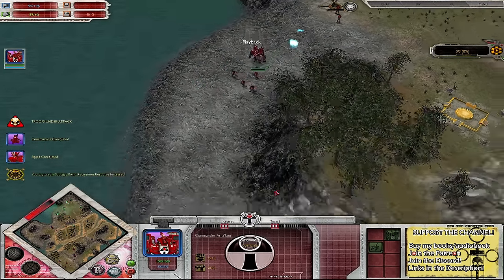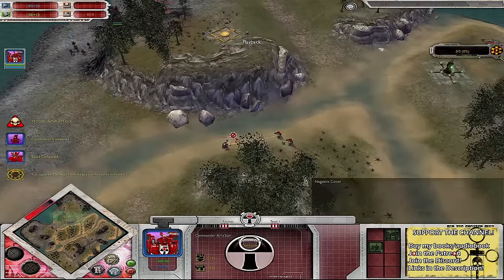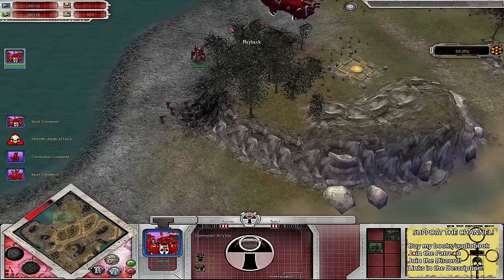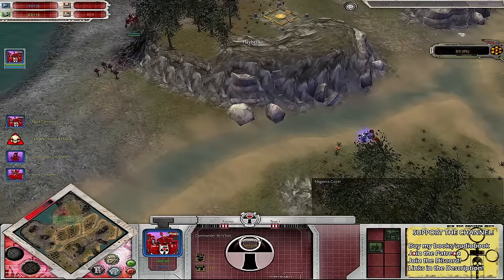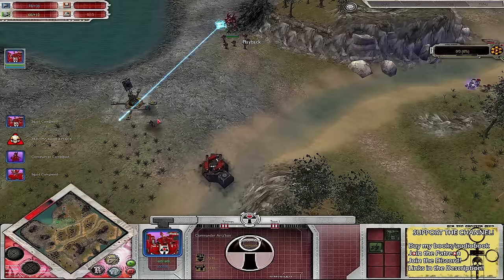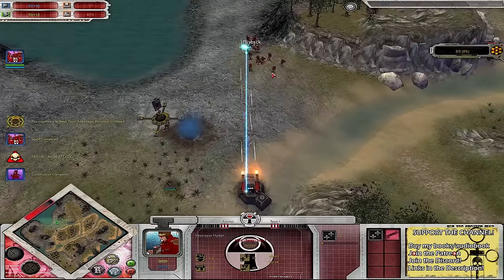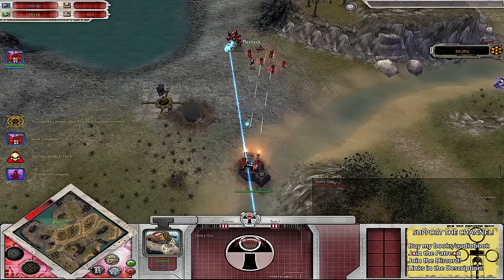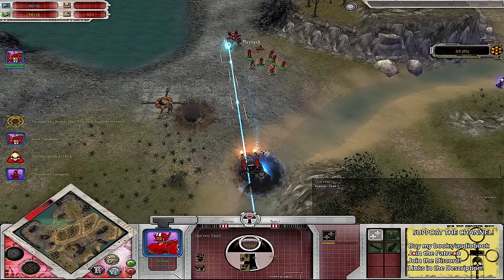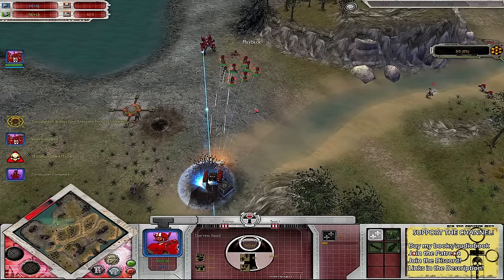We see Commander Arakon coming out — the ranged Tier 1 hero for the Farsight Enclave. We've got a choice between him, with his long-range AoE damage, or the close combat single-target damage Commander Farsight himself. Arakon moves into a defensive posture, seeing if they can take care of the sentry gun. The Quay Vasa squad is also another capping unit available for the Farsight Enclave.